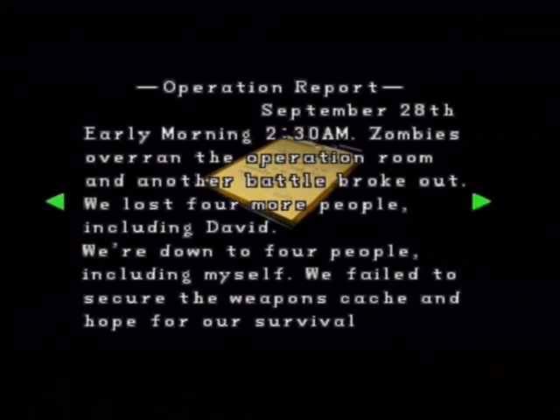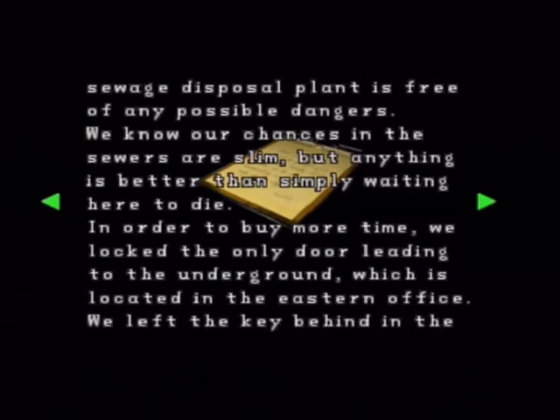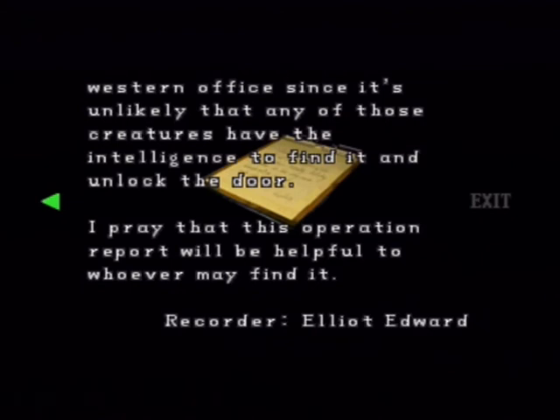We failed to secure the weapons cache, and hope for our survival continues to diminish. We won't last much longer. We agreed upon a plan to escape through the sewer. There's a path leading from the precinct underground to the sewage disposal plant — we should be able to access the sewers through there. The only drawback is that there is no guarantee the sewage disposal plant is free from any possible dangers. We know our chances in the sewers are slim, but anything is better than simply waiting here to die. In order to buy more time, we locked the only door leading to the underground, which is located in the eastern office — we left the key behind in the western office. I pray that this operation report will be helpful to whoever may find it. Recorder: Elliot Edward.